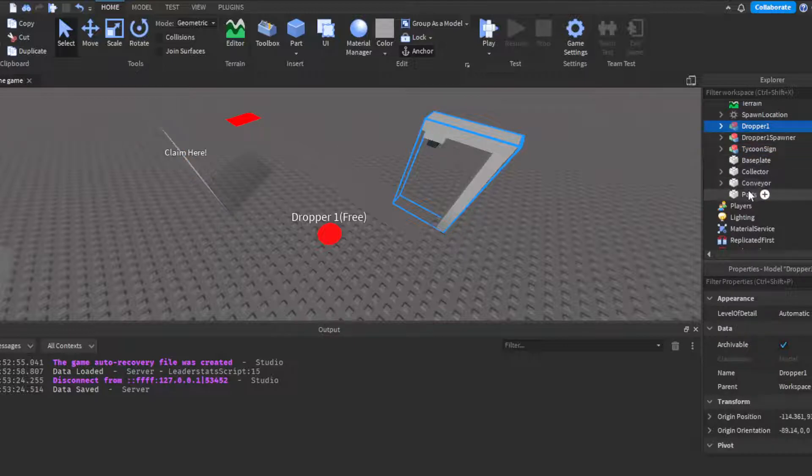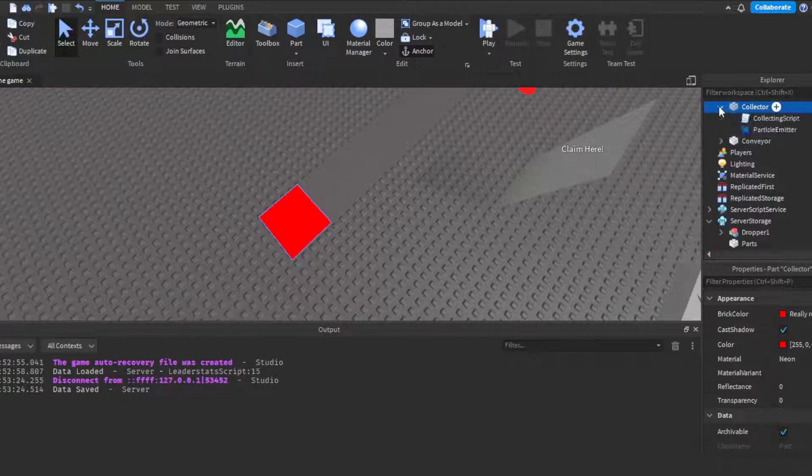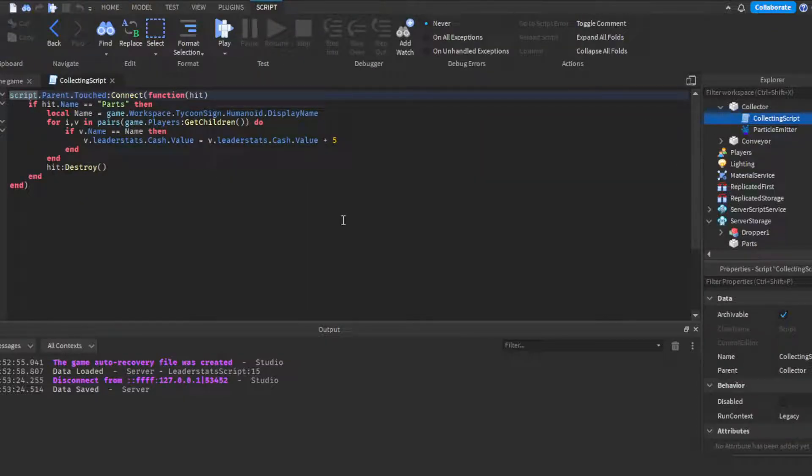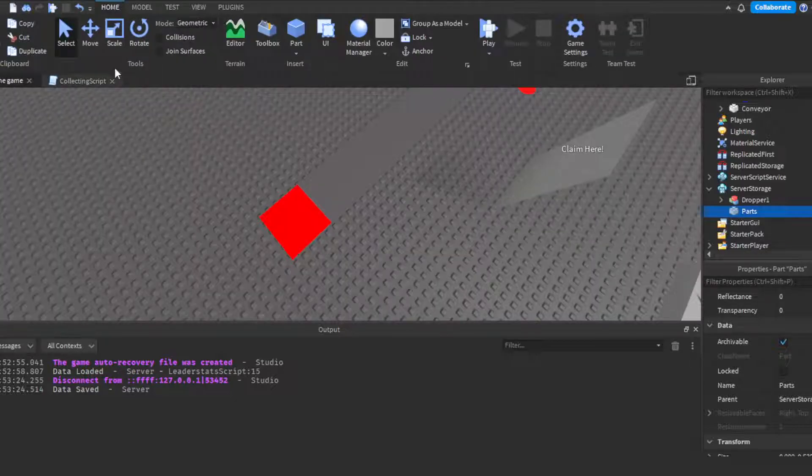The collector destroys the dropped part and gives the player money. Use `script.Parent.Touched` — as long as the hit part's name matches your parts' name, it gets the tycoon's DisplayName, then loops through all players with a `for i, v in pairs` loop. If the player's name matches the tycoon name, it adds plus five cash — you can change that value. Then call `hit:Destroy()` to remove the part after awarding the cash.